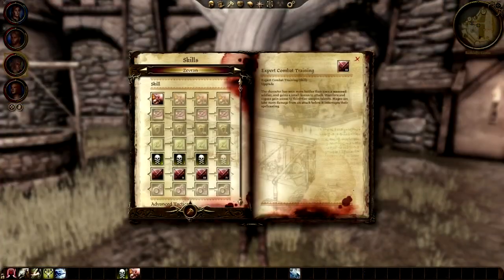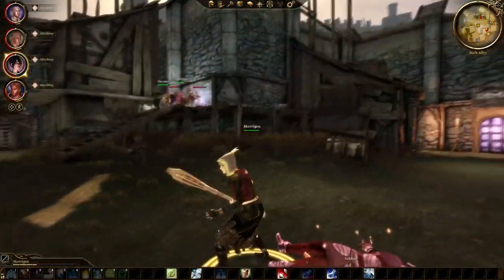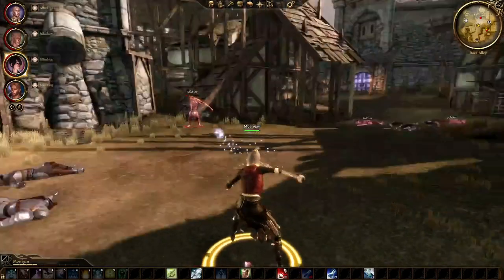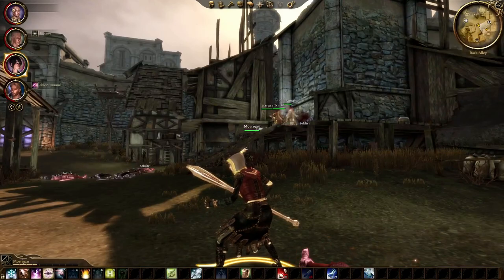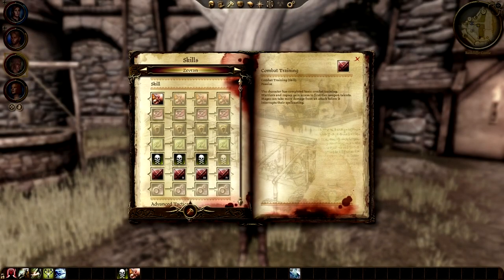Zevran starts out with Expert Combat Training and Expert Poison Making. Weirdly, the combat training skill isn't mentioned at all on the Dragon Age wiki, but he did have three ranks in combat training in-game, so I assume that's an oversight. Combat Training is the most useful skill in the game in terms of combat, since it unlocks higher tier talents for warriors and rogues, as well as providing some other passive bonuses.